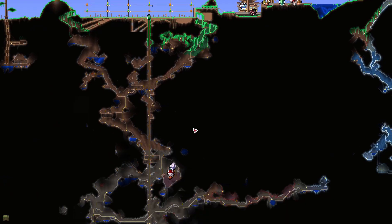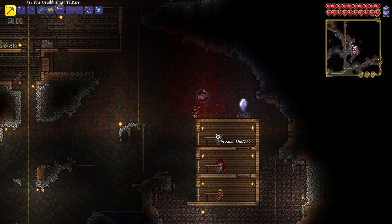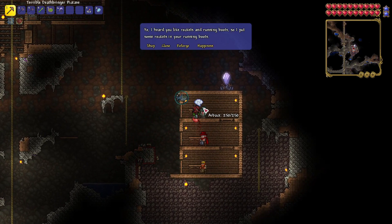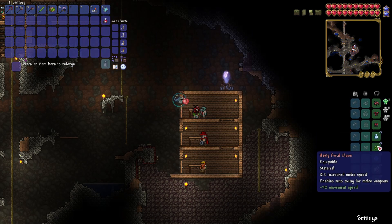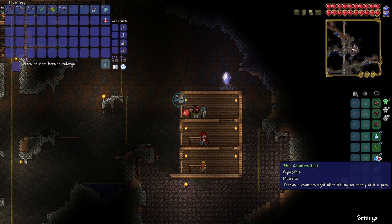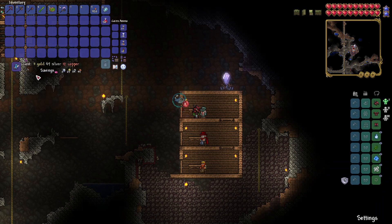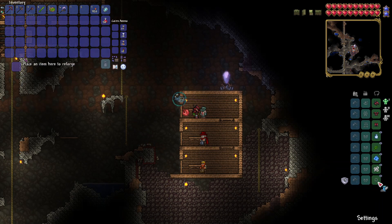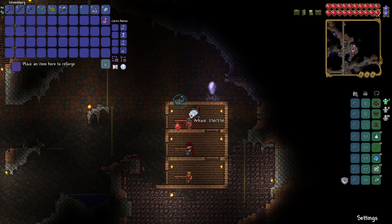Let's start underground here. So we got the Goblin Tinkerer here. He's the one that does the reforging. So you take your weapons here or your gloves. Let's do this one - we'll just do a couple here. Angry, damage - that's fine. All right, so that cost me a little bit.